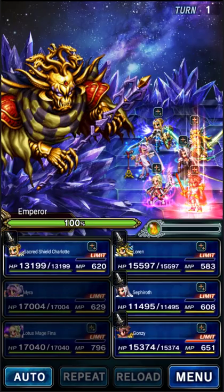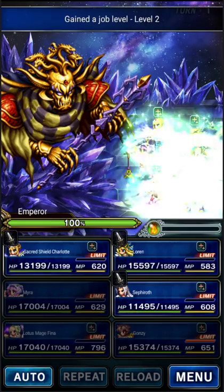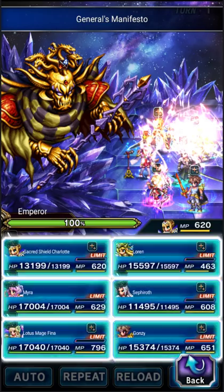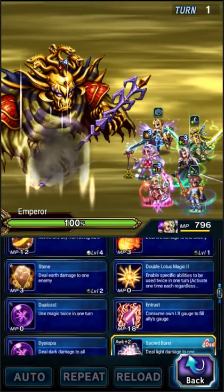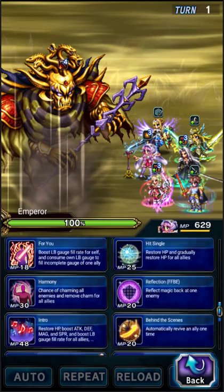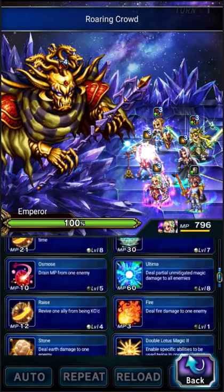Anyway, about the Emperor Trial itself, let's focus. We're going to use Bartz to power up. This is just the usual Emperor fight. Charlotte's on Lock Shami for stop immunity — I should have mentioned that beforehand. So she's going to give stop immunity to herself on turn one. Myra is going to give us turn one mitigation. Now this first turn is the most dangerous turn of the fight, because the Emperor could kill someone on turn one while we're still getting everyone powered up.